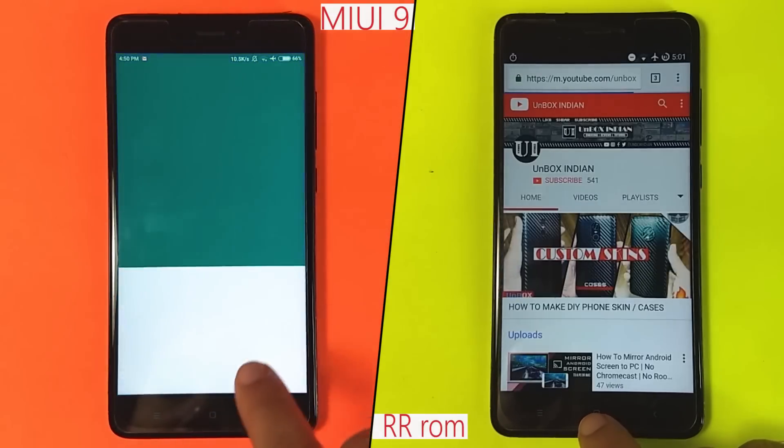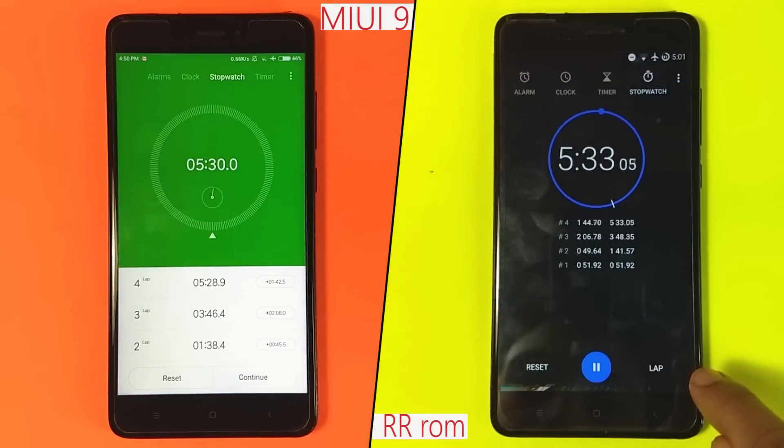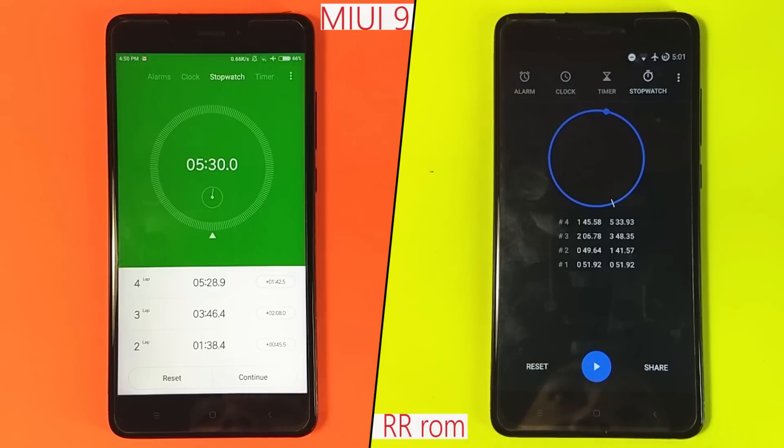MIUI 9 finishes the test in about 5 minutes and 30 seconds, whereas RR ROM takes 3 more seconds to do so. We can consider 2 to 3 seconds as a margin of error and say both ROMs finish this speed test in nearly the same time. However, RR ROM holds one more app in memory compared to MIUI 9, whereas MIUI 9 loads most apps slightly faster than RR ROM.